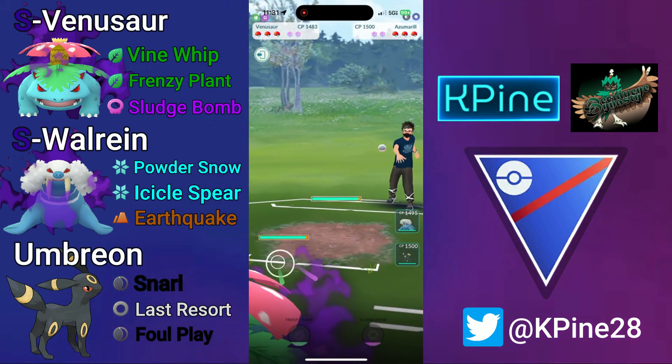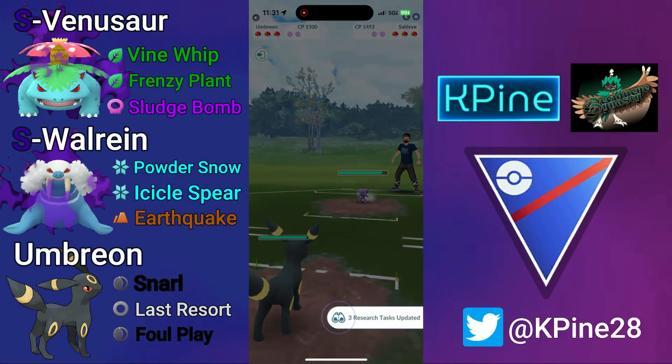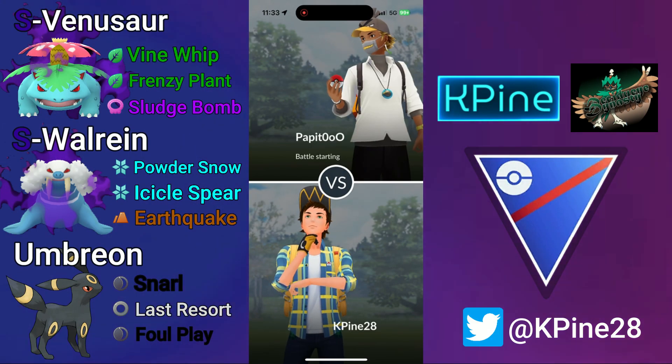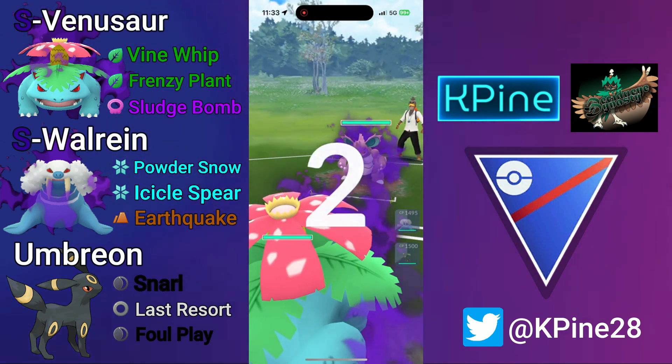Getting into the first battle, we lead Shadow Venusaur into Azumarill — you absolutely love to see it. They swap into Sableye, we meet it with our Umbreon, and that is the first top-left of the video. GGs.